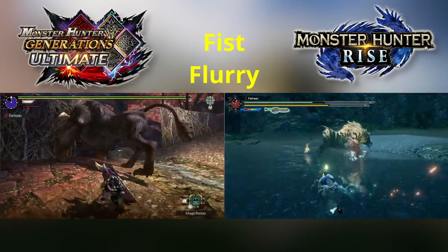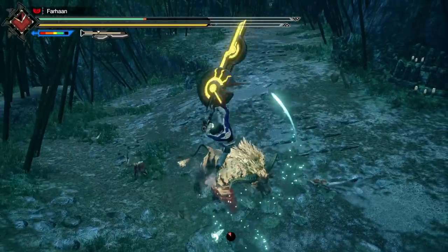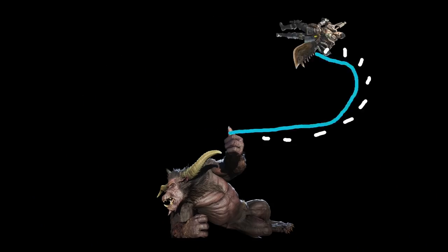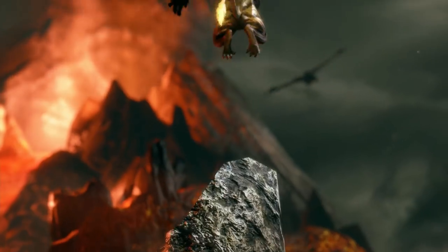The reason Rajang is easier in Rise is because they gave him his old GU moveset but made him even slower, in a game where the hunters are more mobile than ever. This can be fixed in Sunbreak if they make him faster and give him direct ways of countering the Wirebugs. This should be enough to make him the powerful endgame monster we all know and love.